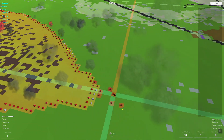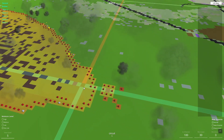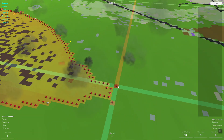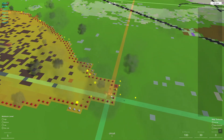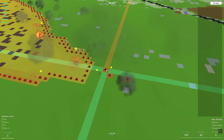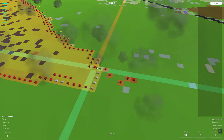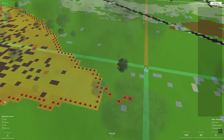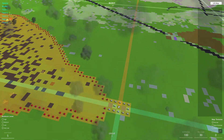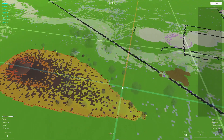One interesting thing about spot fires is that they are not as high intensity as the main fire. This will allow units to deal with spot fires before they become full fires. That said, a spot fire will turn into a complete fire if not dealt with — when the main fire gets close enough, these smaller fires will escalate to a full fire.